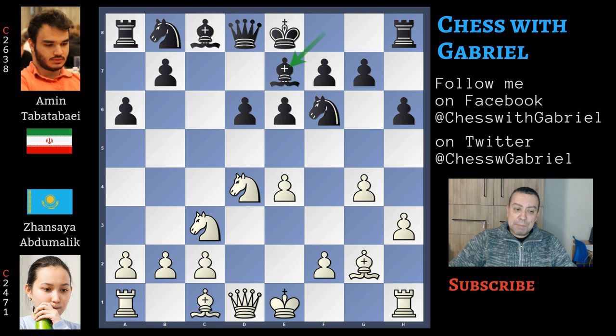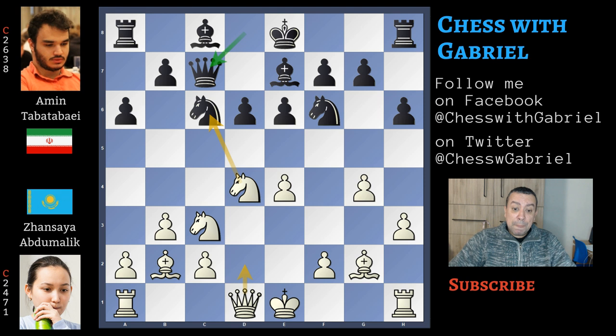After bishop to e7, here comes b3, and of course this bishop will move to b2. Now knight to c6 and bishop to b2. Queen to c7. In this position, before developing the queen to d2, the best idea for white is to exchange the knight on c6 — because changing this knight saves one tempo: after queen to d2, it's black who would exchange on d4 and the queen must move again.